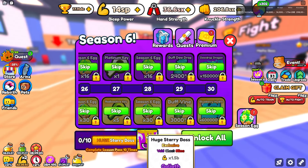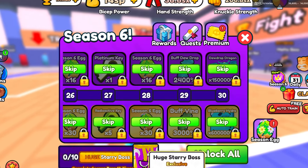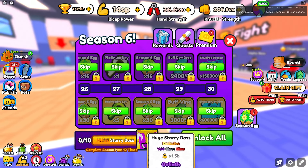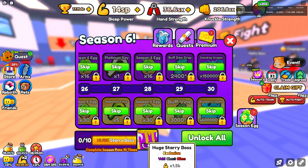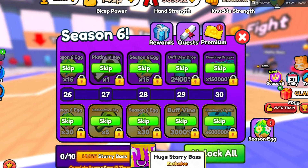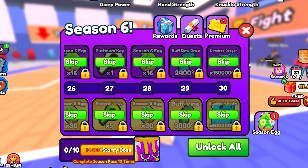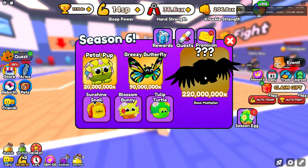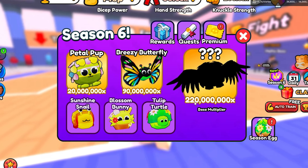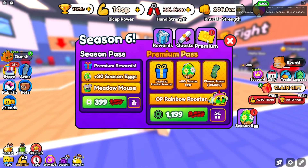If you complete the season pass 10 times, you can get the Huge Starry Boss, which looks absolutely insane — it does 1.5 billion damage and I don't think it's even fully leveled up, so the stats could be absolutely ridiculous if you max it out. We also have Season 6 eggs where the best pet is now 220 million base multiplier, which is a pretty big jump from the previous 150 million.